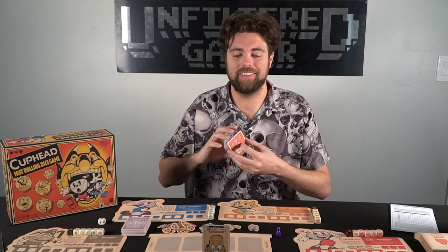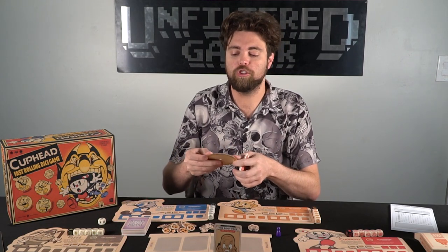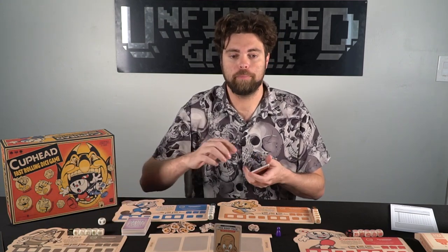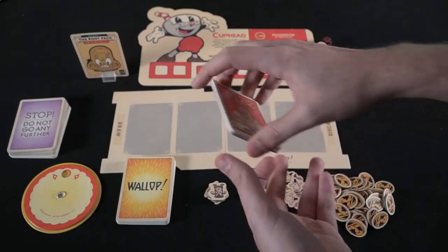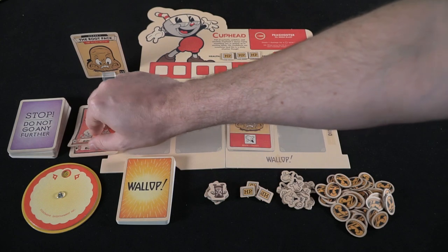Now that the game is set up, I have phase one for the Root Pack, the first boss in the game. In a one-player game it has six HP; three-player is ten, and four-player is twelve. We're playing a one-player game, so I'll move the HP token down to six. You'll take the Root Pack deck for phase one, shuffle it up, and place it on the draw pile. Then flip over three cards.